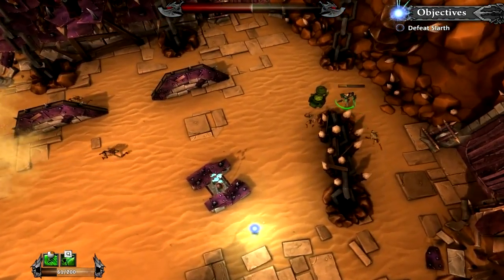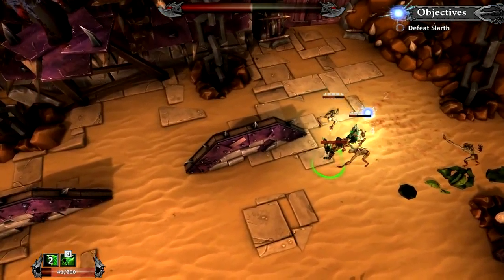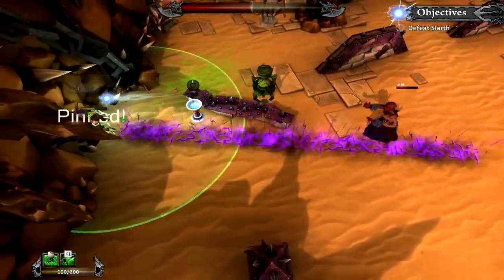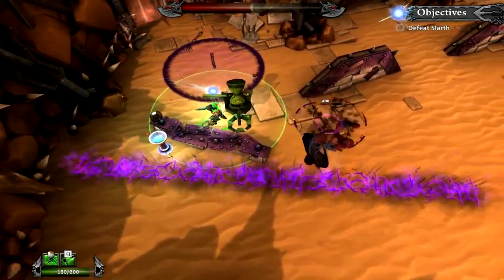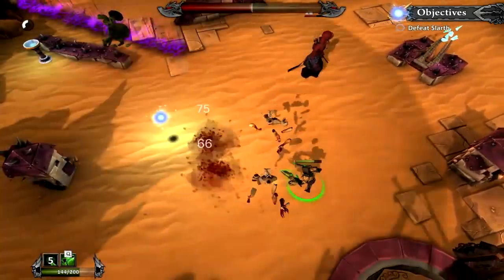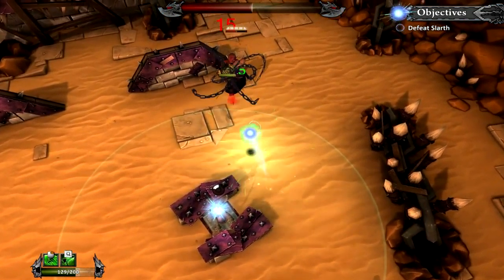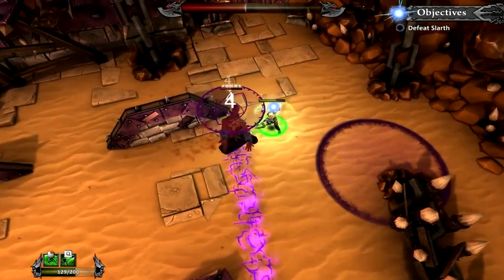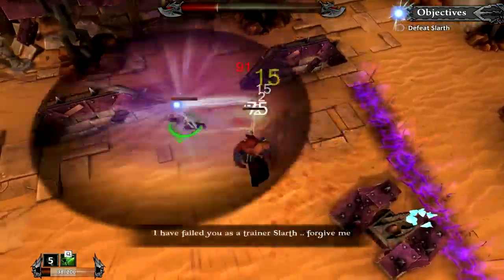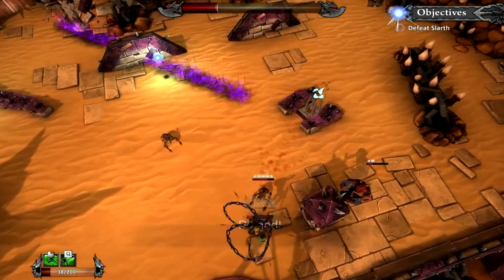I've got to get rid of these spawners before they start generating some serious enemies. Balthus, get rid of that spawner - good man. This is actually really tough. He's got some new attacks - new deadly attacks.